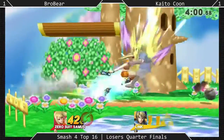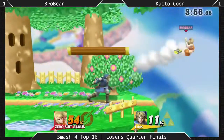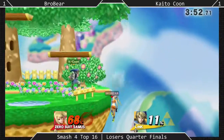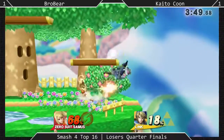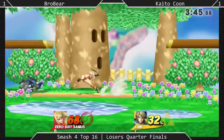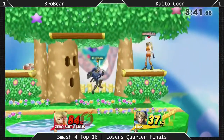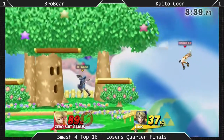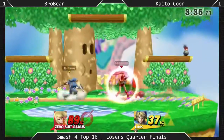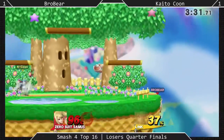He does a tornado roll. Both characters working with their tether grabs — neither one wants to whiff it. That was a very nice pivot forward tilt. There's so much going on it's so hard to keep up. Brobear's at the disadvantage, struggling to get through the wall of projectiles that Kaito-kun puts out as Link — continually the bombs, the tornadoes, the bow, and on top of that the zair.